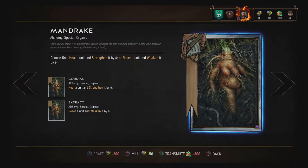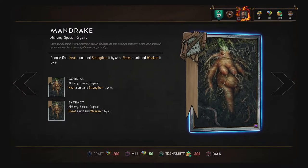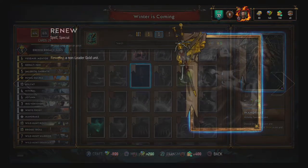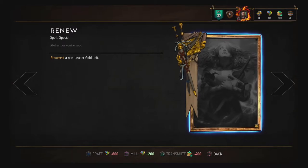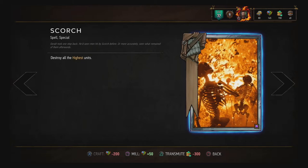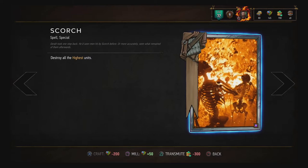Even if he's boosted by Gold Decree and Drakars, Mandrake will just reset those boosts and weaken him by 6, which is enough to destroy his base 5 power. Plus, units destroyed by weakening don't end up in the graveyard, so your opponent can't even resurrect him with something like Renew. Otherwise, you'll need heavy attacks to take him down — 5 health and 2 armor means you'll need 7 damage, which isn't always easy to come by. If you're lucky that he's the strongest card on the board you can Scorch him, but that doesn't often happen because of his low base power and can easily be worked around. If you can't take him down in your first turn and you can still pass, don't take any chances — pass.